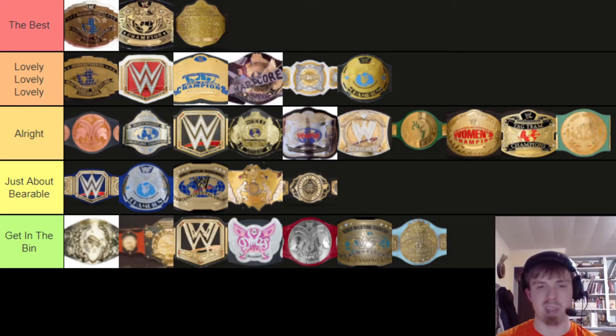Now we come to the Women's Championship that Alundra Blaze dumped on WCW — a very minimalistic title design. It's pink — light pink — the side plates have four flags for some reason. Bin.